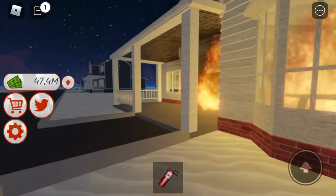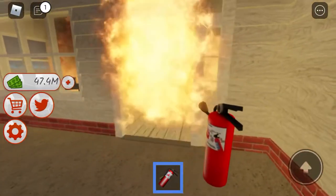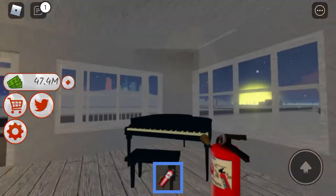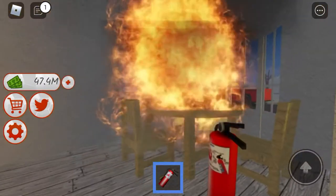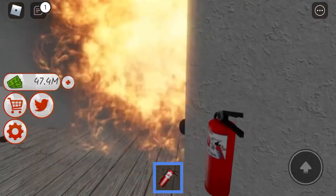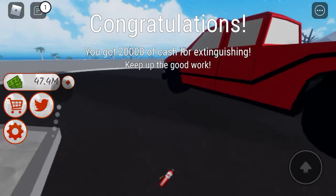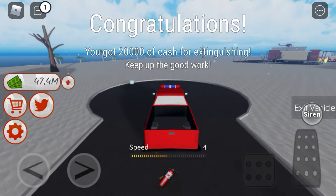All right, first person view — you got your extinguisher ready. All right, turn off the fire. Congratulations! You got 2,000 for extinguishing. Keep up the good work. Thank you!